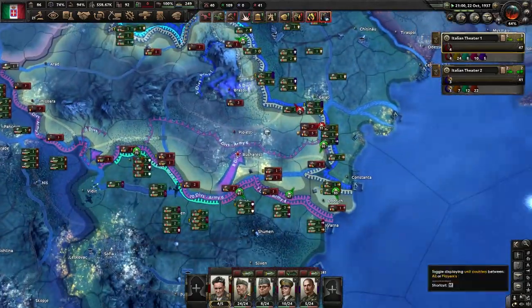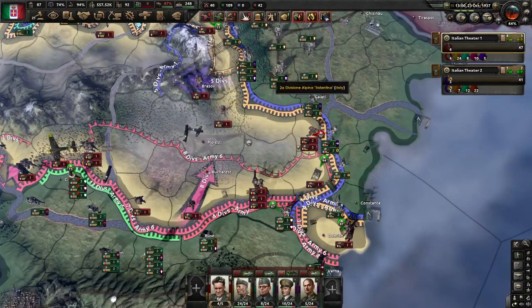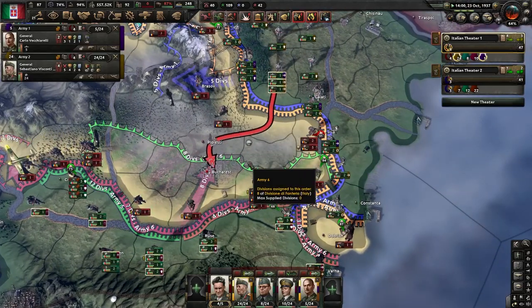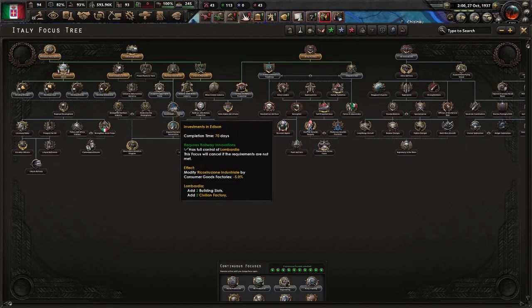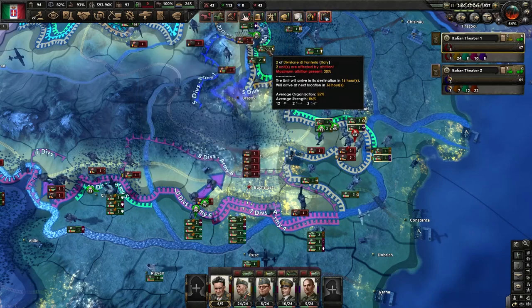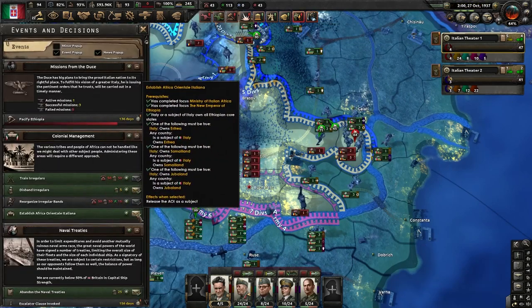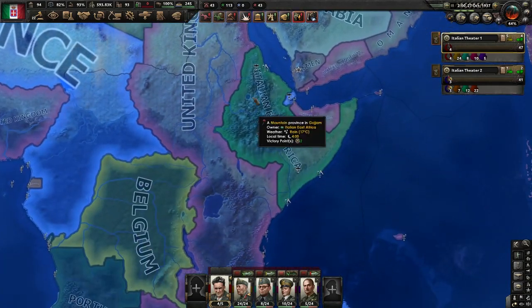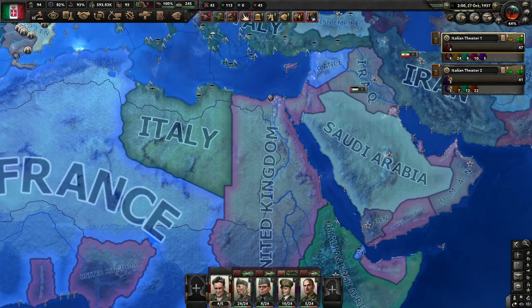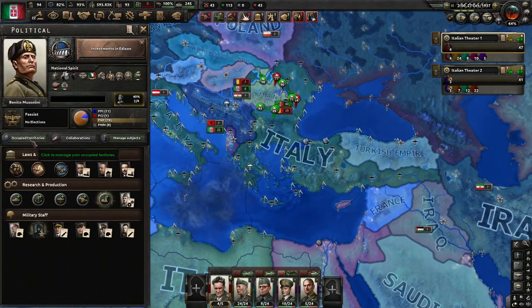We're waiting for Bucharest and at the same time waiting for our collaboration government — looks like we have perfect timing. We go for expand universities, continuing investment in this path. For research we go for armored trains. We need to establish Africa Orientale Italiana — we now have a unique puppet, and with that we will complete our mission to pacify Ethiopia.